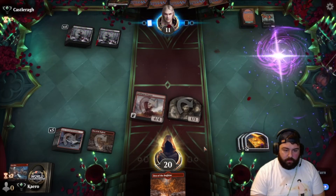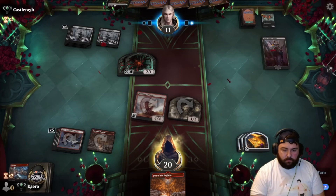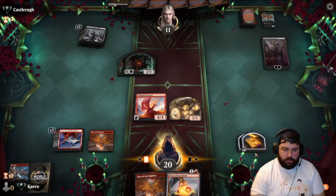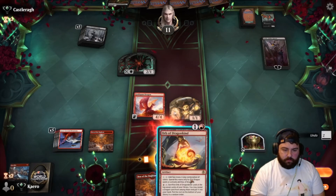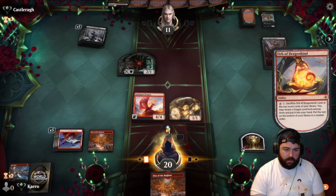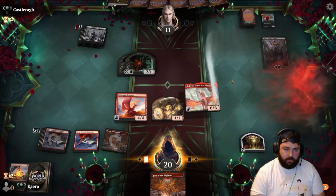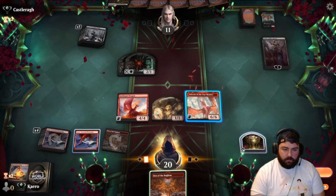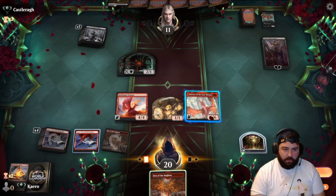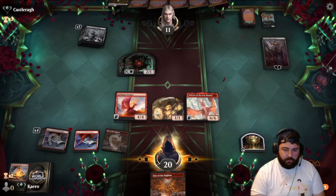Yep, there's a bowl. We sac the Orb — find a dragon. Inferno! That's what I'm talking about. They could double block Gold Span, but they'll still take seven from Inferno and won't be able to Meat Hook it. Then they won't actually have a creature. Let's go face.